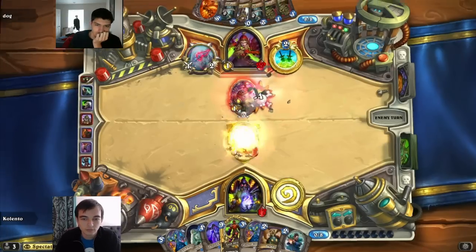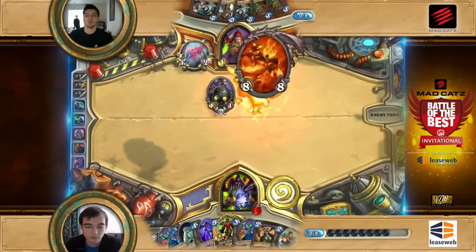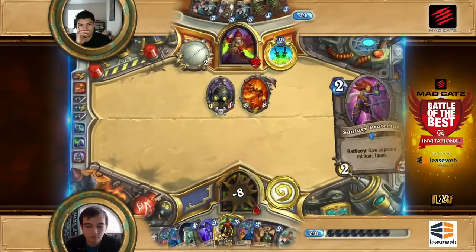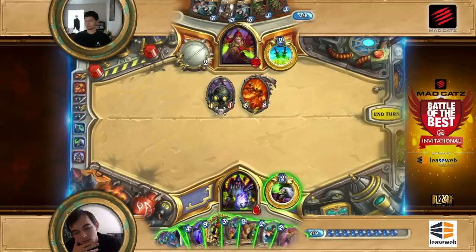He got lucky there — that was a pretty nice hit. Double Deadly Poison and two Eviscerates — this is just a huge amount of damage output next turn. If he would actually draw into Blade Flurry, that means 8 points of damage just from hand. Yeah, it's killed from hand — that's crazy.